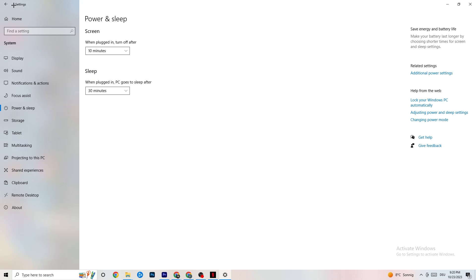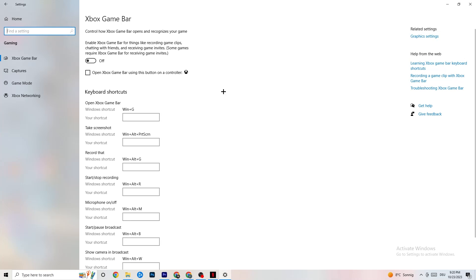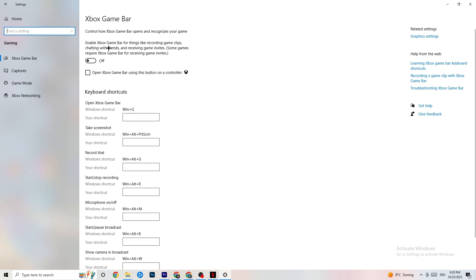Go to the top left corner, hit Settings, go back, then click Gaming. You'll see the Xbox Game Bar — turn this off. The Xbox Game Bar sucks a lot of performance running in the background, and on low-end PCs it will cause your game to freeze or cause FPS drops.